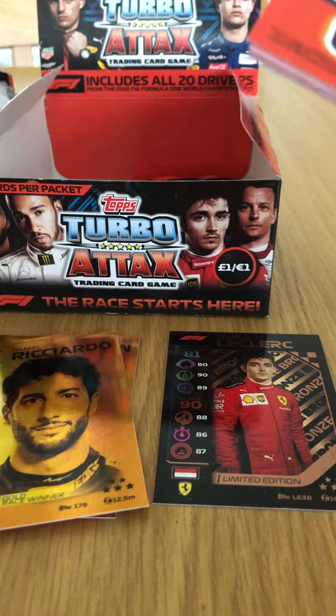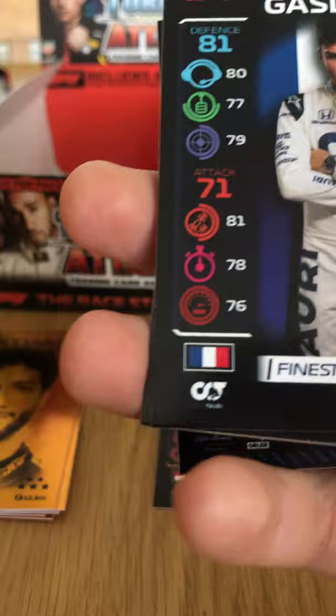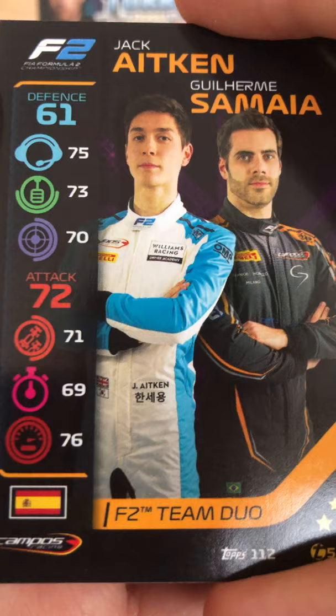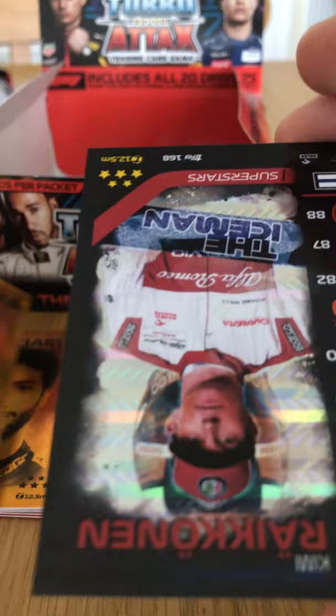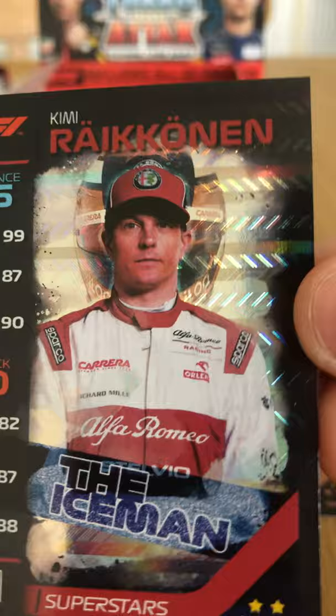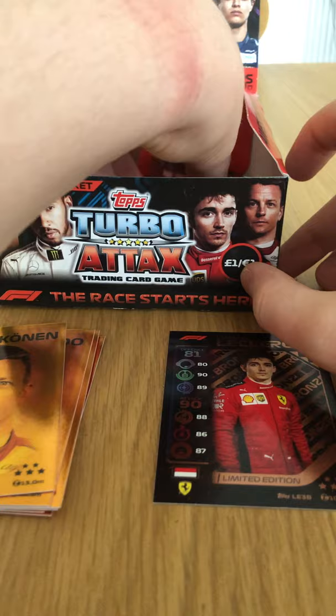Hamilton's second world championship in Abu Dhabi 2014, when Rosberg came home 14th with an MGU-K problem — Hamilton's first championship with Mercedes. George Russell Speedster to start the sixth-to-last pack. Finest French — Pierre Gasly. The team duo of Samaia and Jack Aitken for Campos Racing. The Mercedes Formula One team with Bottas and Hamilton — one we needed. And Kimi Räikkönen Gold Race Winner — 96 on defense! That is a brilliant pull, our sixth. And the Kimi Räikkönen The Iceman holographic — another one we needed.